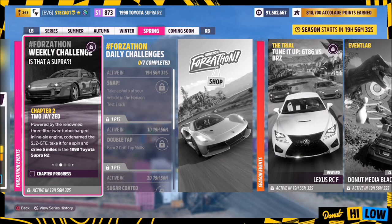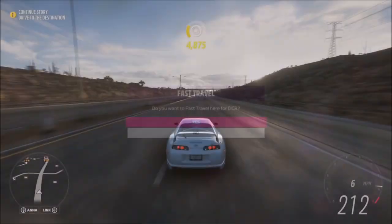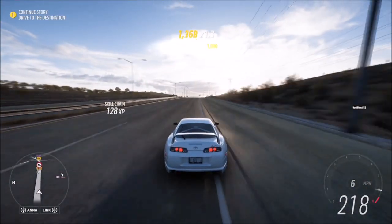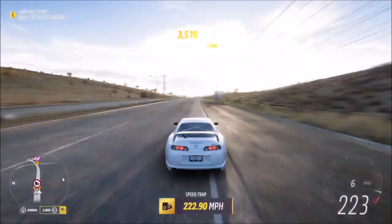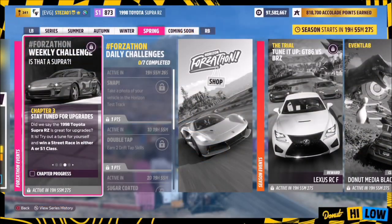The first challenge is super easy, just wanting you to drive five miles in your Supra. To do this I recommend hitting the highway and driving as fast as you can until the challenge pops up. The faster you go the quicker you'll complete it — just keep going flat out until it shows as complete. It won't take too long.